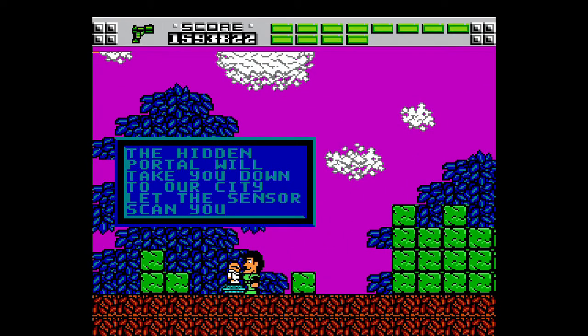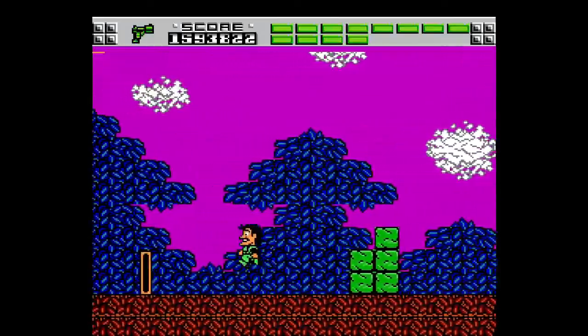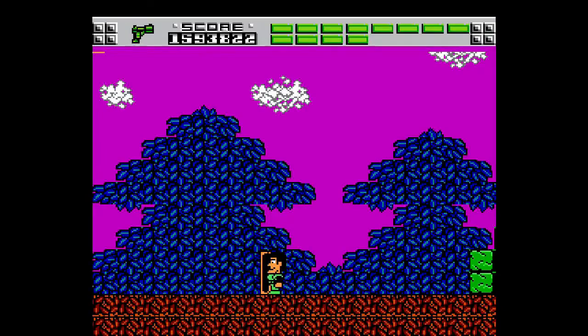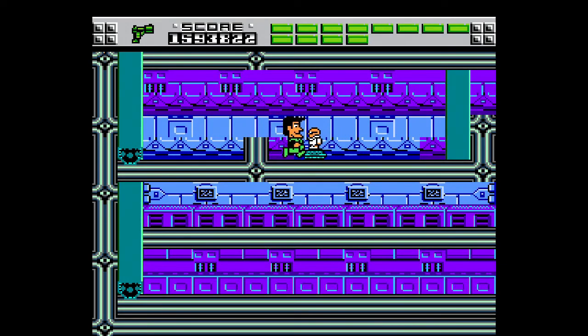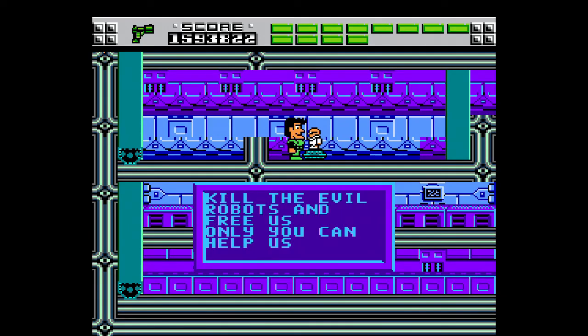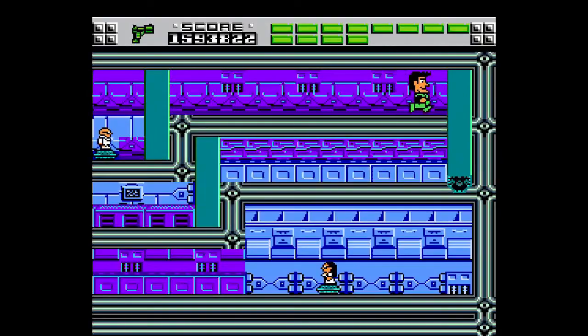Now we're on the planet Utopia, and the people seem to want our help, so we need to go see what's going on. We're going to get scanned by this little sensor here and go down and see what's going on. Kill the evil robots and free us — only you can help us. Apparently only Rad Gravity can do anything here.